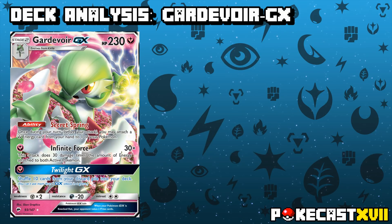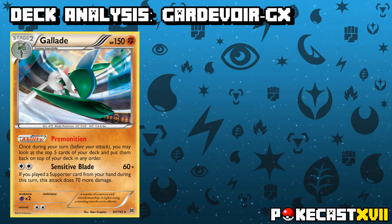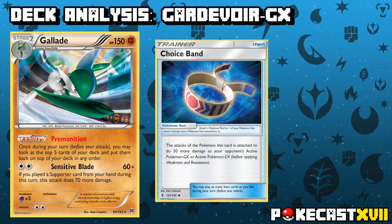Another viable Pokemon that you can play is Gallade from Breakthrough, since it is a non-EX/GX attacker, but also adds a lot of consistency to the deck with its ability Premonition. Premonition allows you to look at the top 5 cards of your deck and rearrange them in any way that you please before putting them back. Its attack Sensitive Blade deals a solid 60 damage, plus 70 more if you've played a supporter card this turn, totalling 130 damage, and if you add a Choice Band to the equation, you can hit 160 damage.